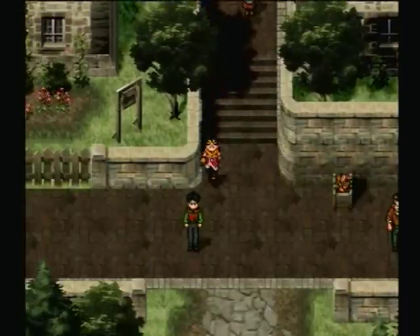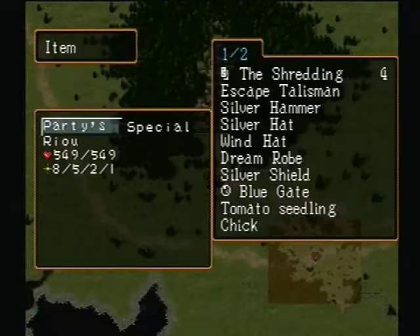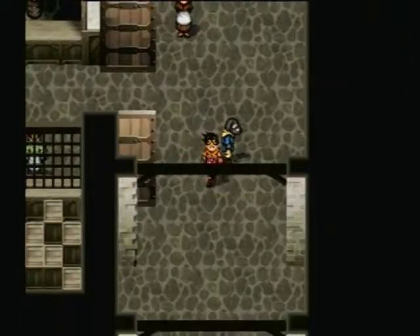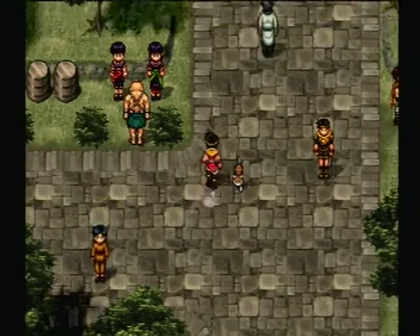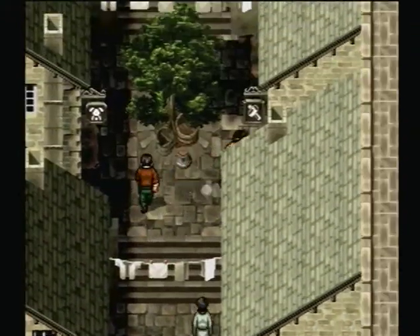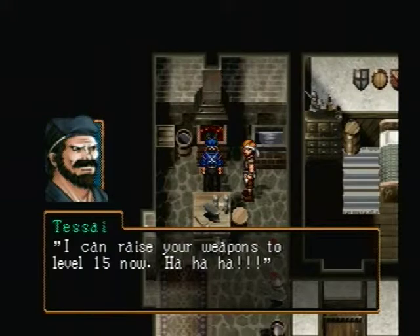In order for us to get our next recruit — probably the easiest one to check — we need to confirm whether or not our castle is at the maximum level. We're going to go back to the castle, give the hammer over to Tessai, sharpen up Rea's weapon, then talk to the person in question and check to see if we can start recruiting the final recruits that require our max level castle. Now Rea's weapon is level 15!